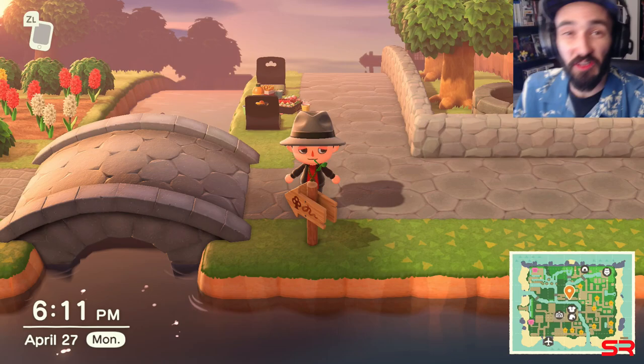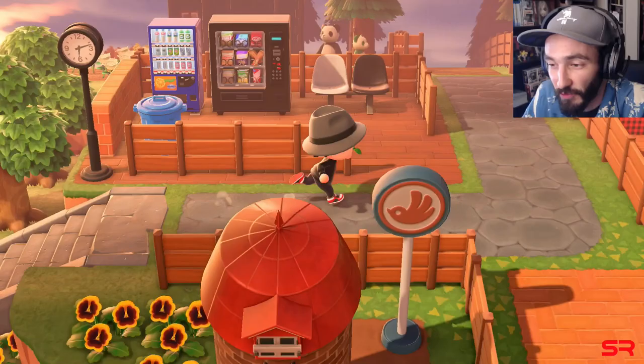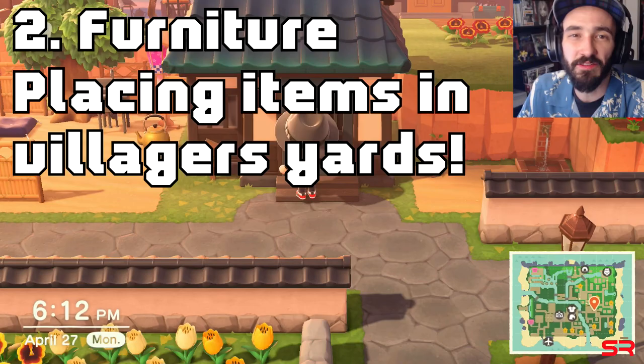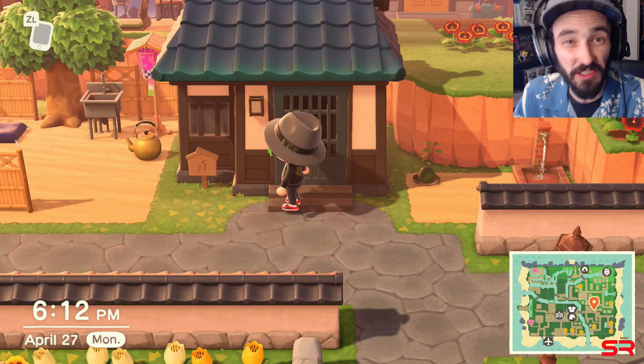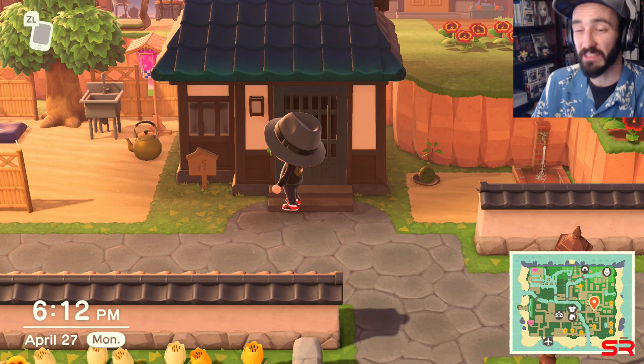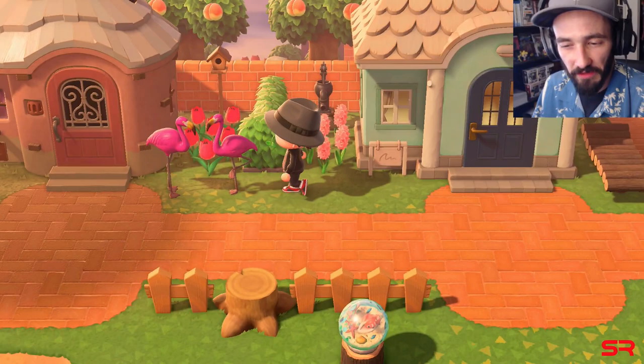When it comes to furniture, there is also placing items in villagers' yards. When you get your third, fourth, and fifth villager, the game will have you put furniture items in a space around that house. I'd be led to believe that furniture in those spots grants a bonus towards your star rating. If you can get them in a matching set such as two pink flamingos, you may be getting even more points on top of that.